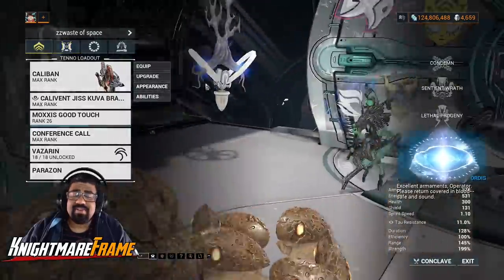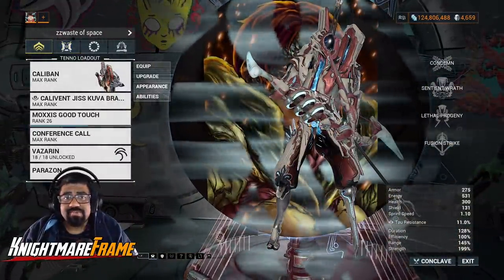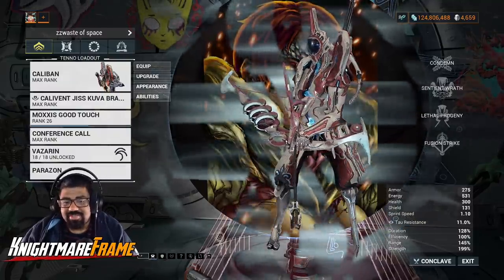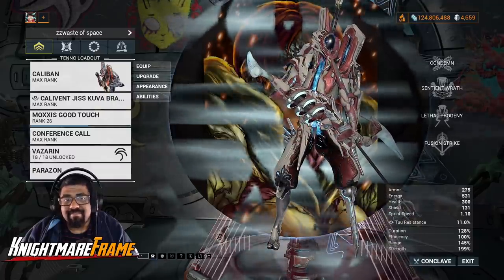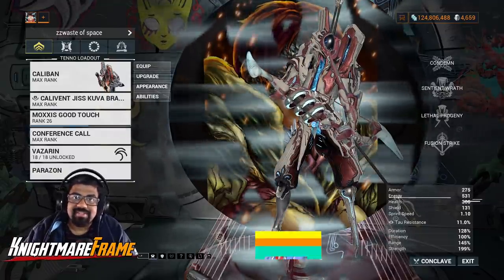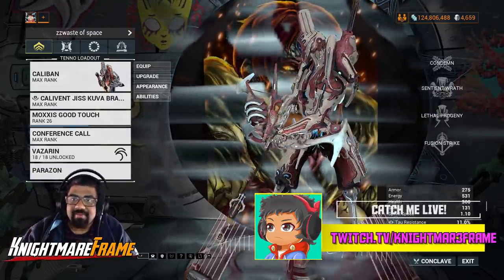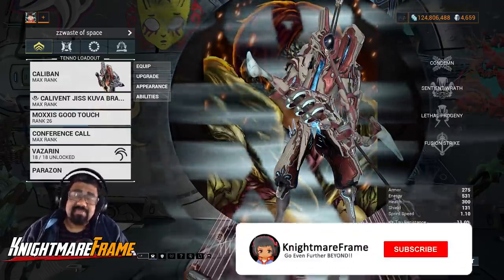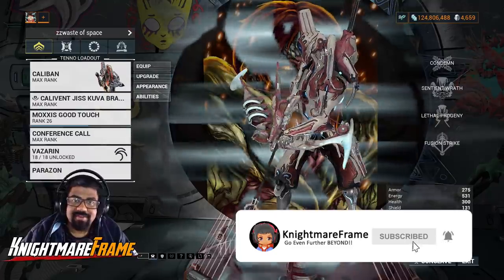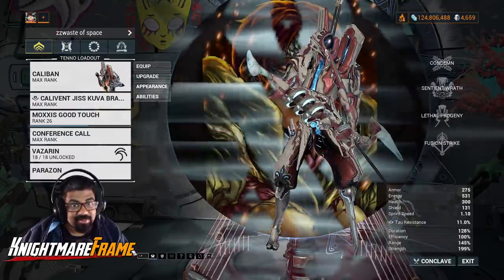That's pretty much it — this is my Caliban build. When I find more synergies with him I'll definitely drop another video, but for now he's a very meh Warframe. Better than Yareli, but that doesn't say much since anything is better than Yareli. He's just decent but doesn't make him better than anything else. If you enjoyed this video please leave a like, share, and subscribe for more Warframe content, streams, and more. Refer to the description — thanks for watching, and as always, peace.